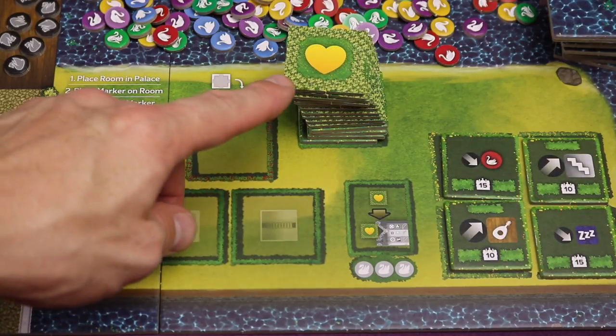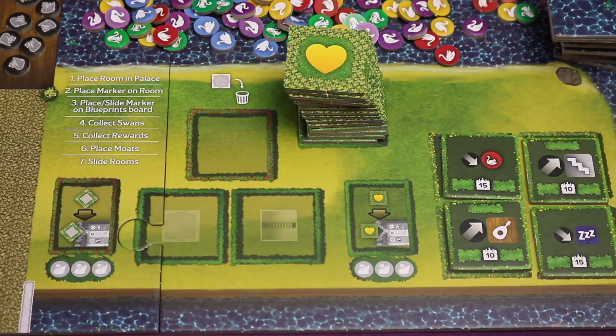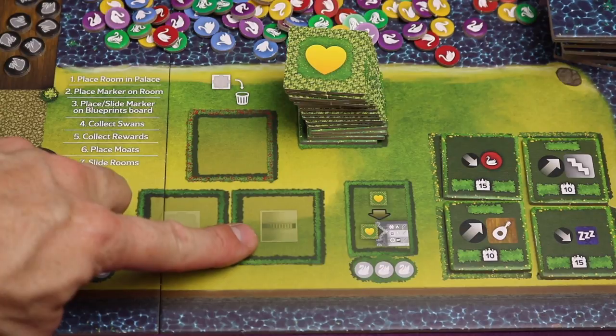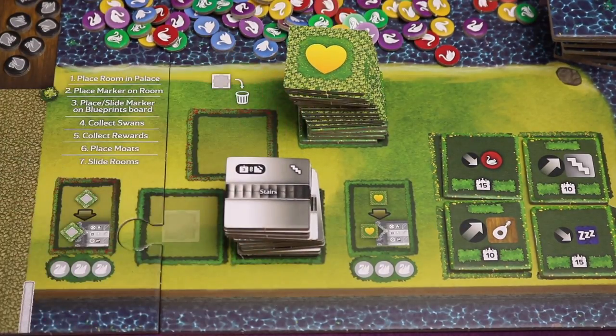Find all the tiles that have a heart on them — those are favorite tiles. Shuffle them face down and place them on the board where you see the heart icon. Then take the top four and place them face up in the four designated spots. Those are going to be end-game goals you're shooting for. Then take all the stair tiles and place them where the board shows stairs.